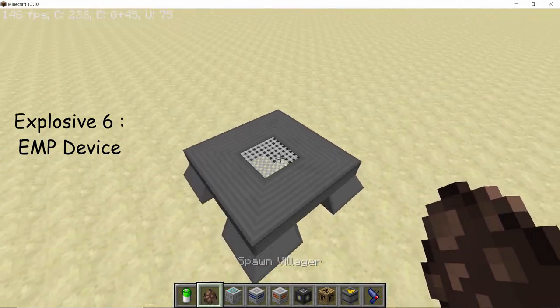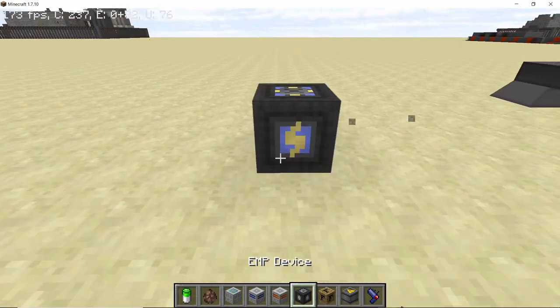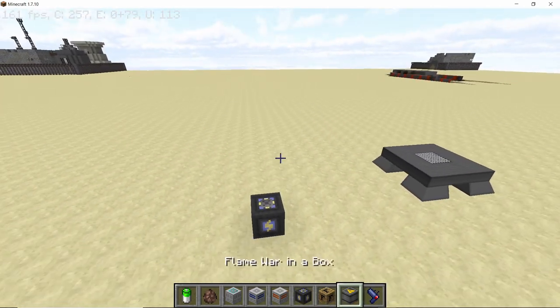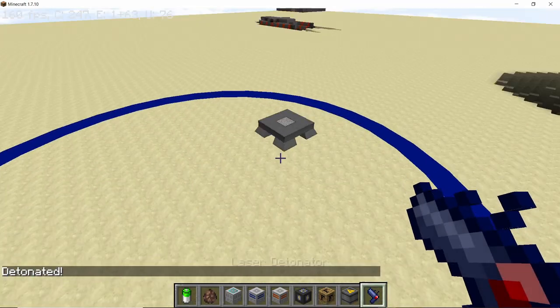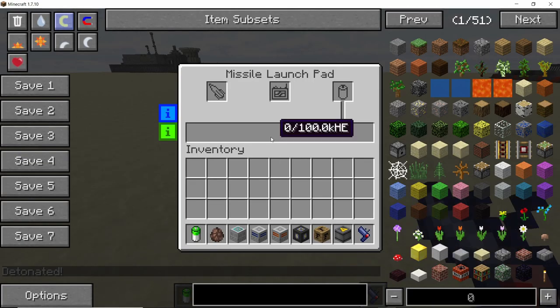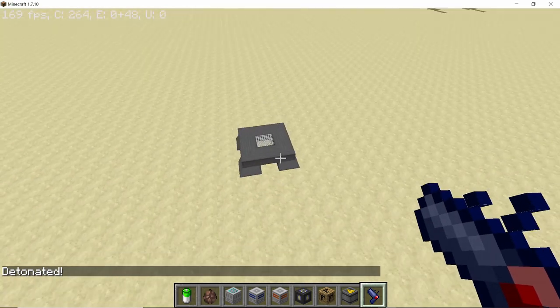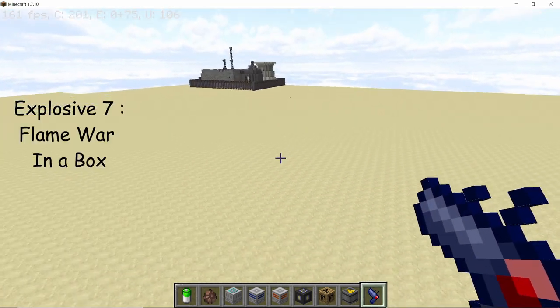Now we're gonna check out the EMP bomb. I have set this missile launcher full of 100 kilo HE energy. The EMP bomb will release an electromagnetic pulse, and any machine caught in its radius will be completely drained of energy. So you can use it to disable your enemies' defenses.